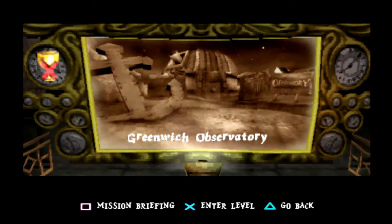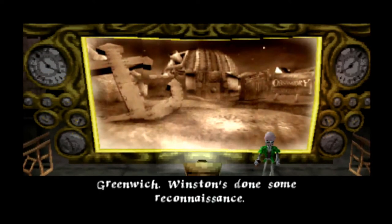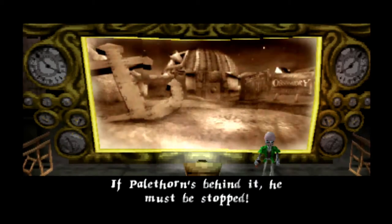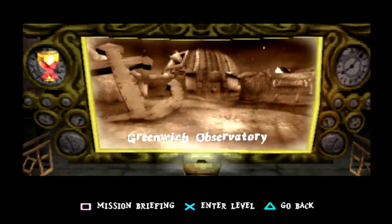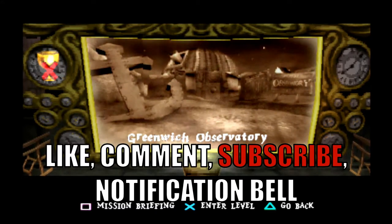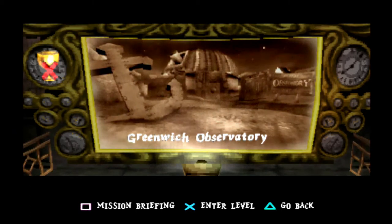Here it is, so give me a brief information on this mission, professor. Okay, that's not exactly what I was expecting but thanks anyway. So we're gonna have to go into the Green Witch Observatory to see what's going on. Before we do that, make sure you leave a like, comment down below, subscribe, and press the notification bell. My goal is to reach 100 subscribers, so with that out of the way let's begin this mission.